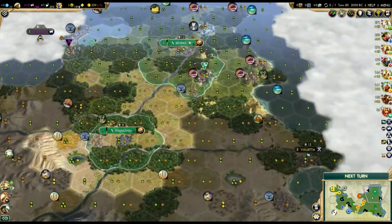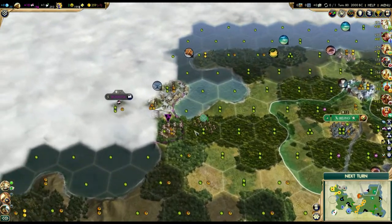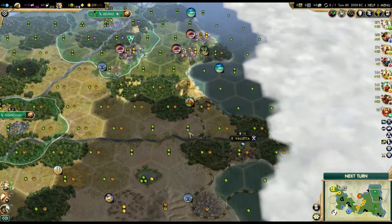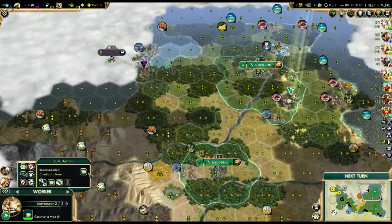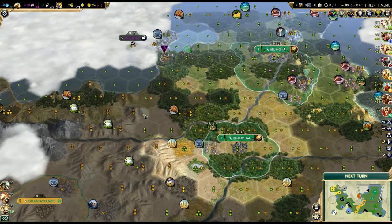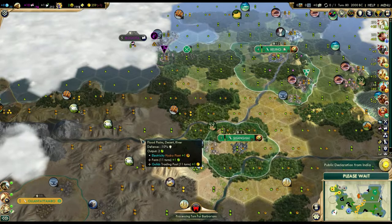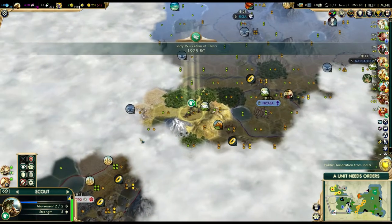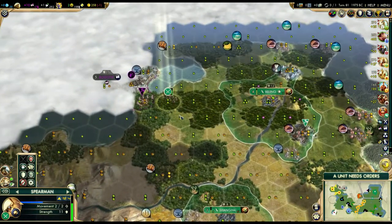If I had actually scouted to the west here earlier, I would have been able to steal a worker from Bogota and then get allied with Valletta in the early game. That sucks, to say the least. Public declaration from India - they're probably protecting Bogota now that I've found them.